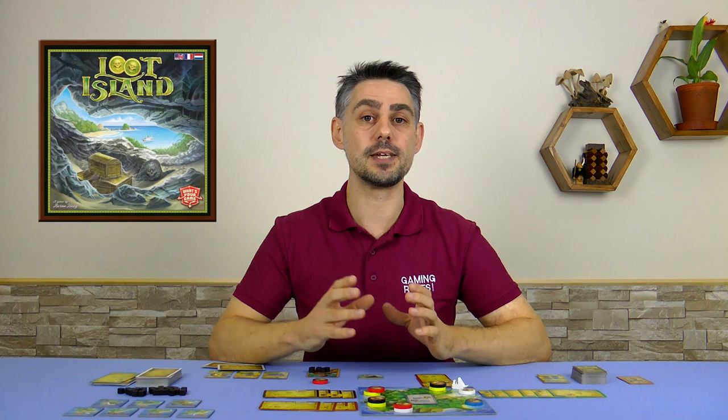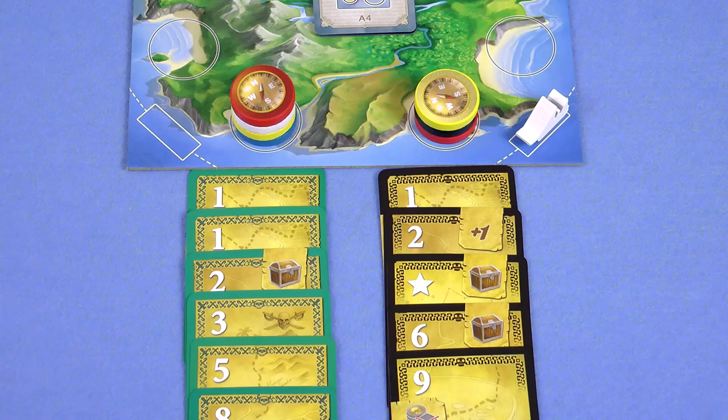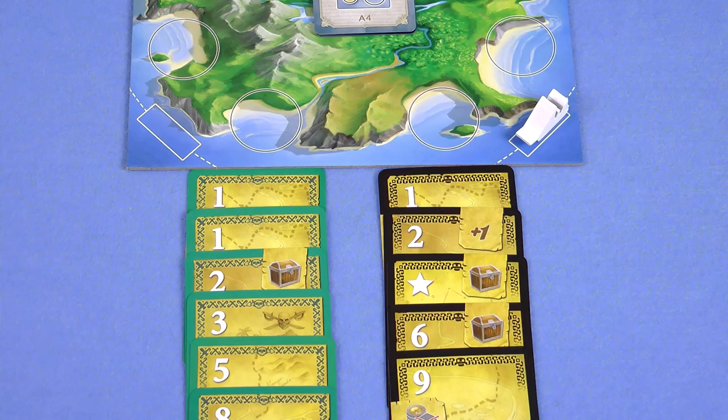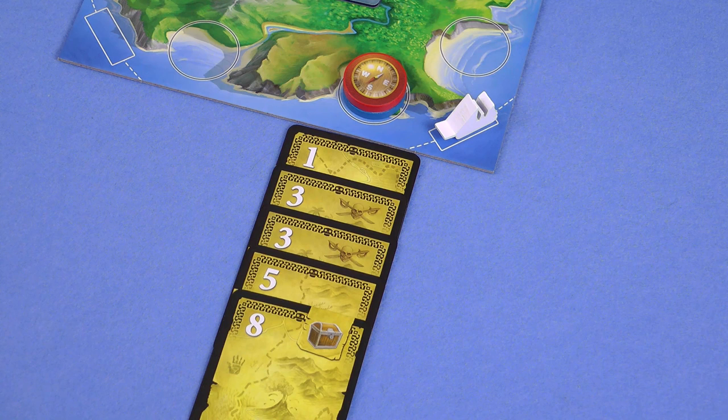After both landings have been explored, proceed to clean up. All the compass markers on both landings of the exploration coast, regardless of whether any loot was found there or not, are returned to the players, and all map cards on those landings are placed on the discard pile. The cards and the markers on both of those landings that were explored are removed even if there weren't enough cards for loot to be found. Compass markers and cards on the other landings remain there for future rounds.